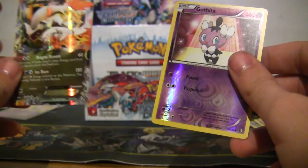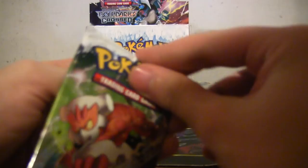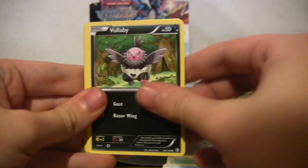Someone will trade a Celebi for that, I guarantee you. Out of the cards I've pulled, out of the ultra rares, I've already had two of them. It's not so bad. Tangela, Oshawott, Vullaby, Spinda, Tranquil, Skyla, Swanna, reverse Darmanitan, and Keldeo.